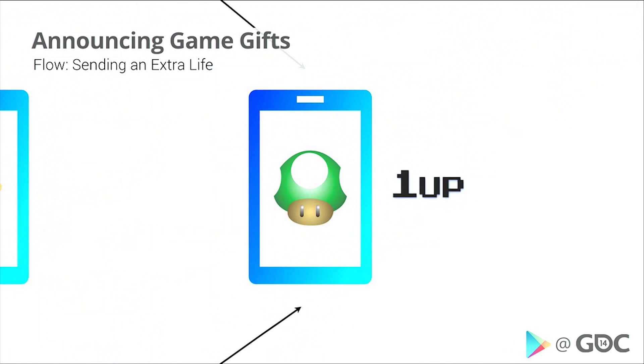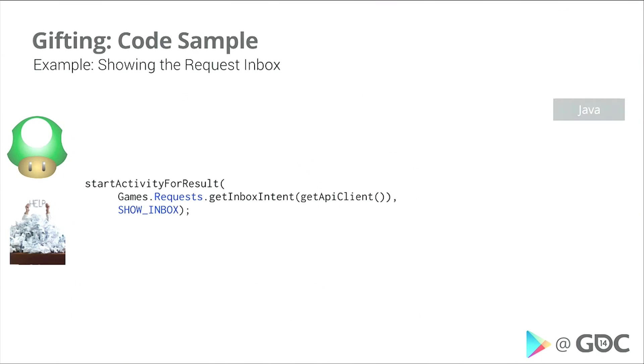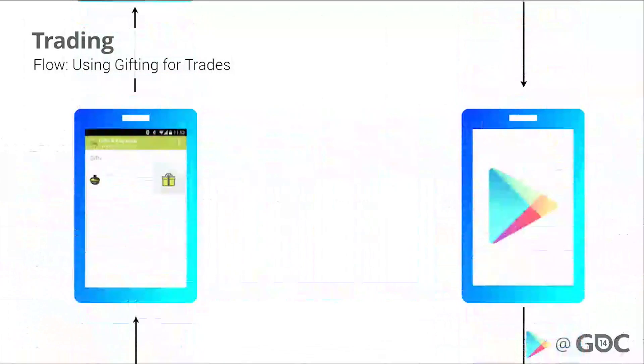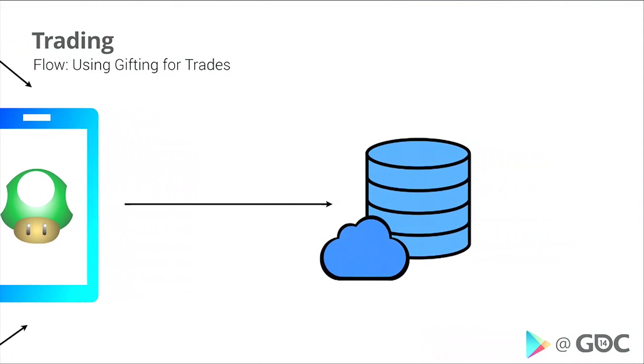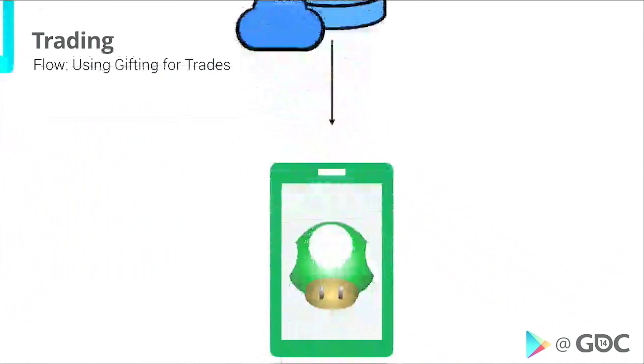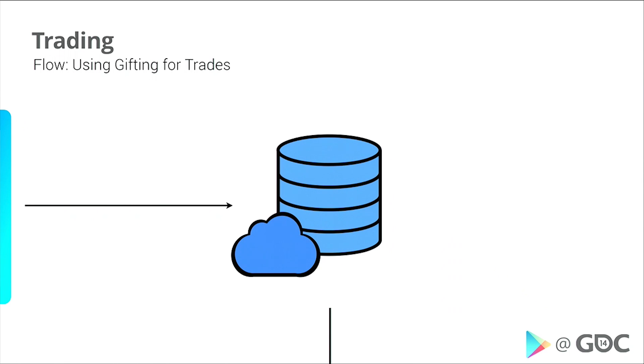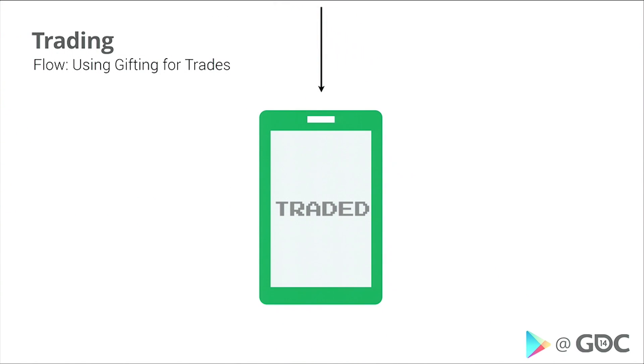So back to our flow — we've accepted the request and we get an extra life. You can also show the inbox for the request inside of your game. Now, after you've accepted the gift, we actually send back results of the transaction. This allows you to do things like trades within our gifting system. Instead of just accepting the life, you can prompt the user: 'do you want to trade this for some other item?' If the user accepts that trade, it sends a message back, and you can find out that the item was traded. You can actually set up complex flows — a complex negotiation scenario between players — all hosted by Play Games.